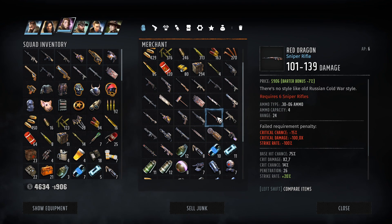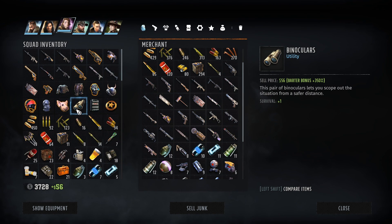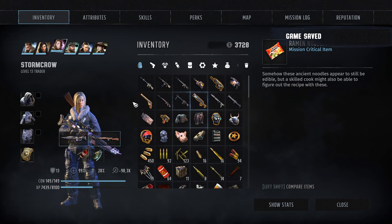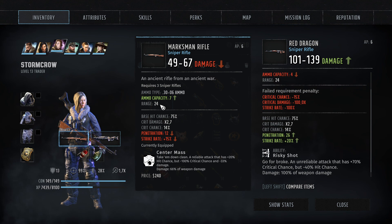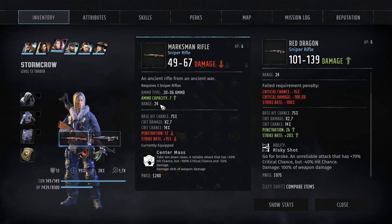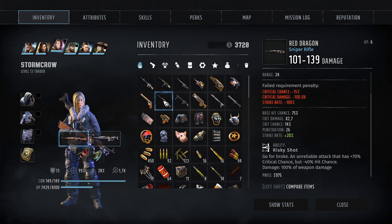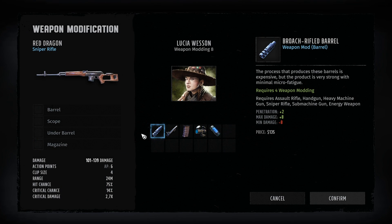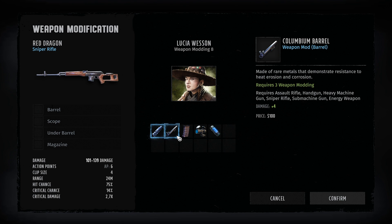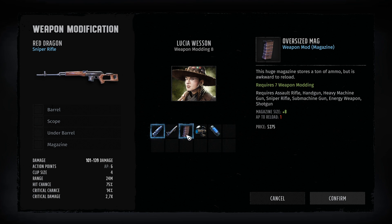We'll buy the Red Dragon. That's a big upgrade. Look at that penetration. And we also get risky shot - plus 70% critical chance, but negative 40% hit chance. That's amazing. We can really go for crit seeking with that thing, and I think we're going to modify it directly. What I need is a bigger magazine size. We will never reload that thing. Ever.